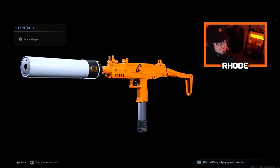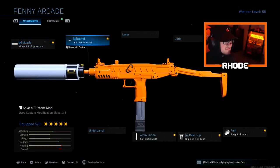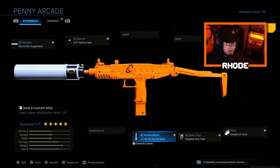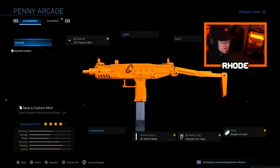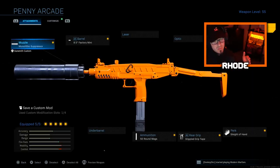I do know Season 5 is around the corner, so you might want to save your COD points. Anyway, let's jump around to these attachments: running a monolithic suppressor, 8.5 factory mini barrel, 50 round mags, stipple grip tape, and sleight of hand. It actually comes with the 32 round mags — that's what actually comes with the weapon — but I did throw on the 50 round mags. That's the only thing I really changed, and it did not come with monolithic.